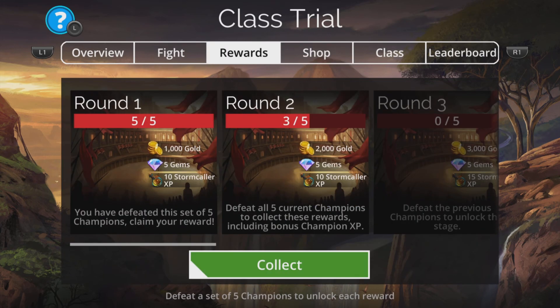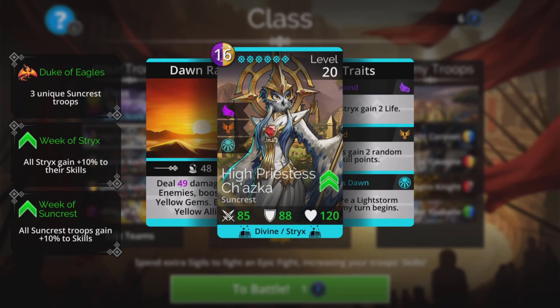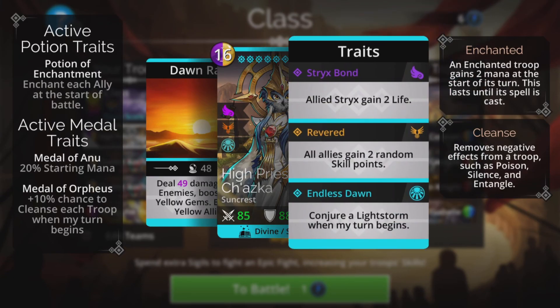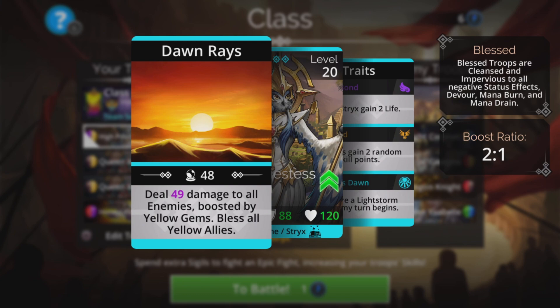The team I'm going to use does use the new Legendary troop, High Priest Cherazka. I really, really like this troop — I absolutely love the fact that it has that third trait: conjures a light storm when my turn begins. Really good. Been able to have a constant light storm without having to use the Stormcaller class now. That is absolutely superb. She deals a decent amount of damage to all enemies, boosted by yellow gems, and blesses all yellow allies. A bless is basically a super cleanse — you get cleansed and blessed at the same time.